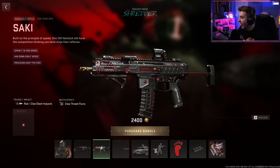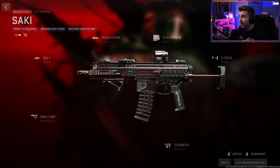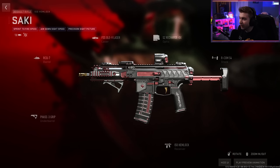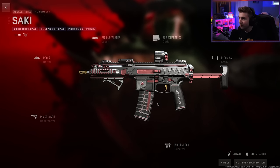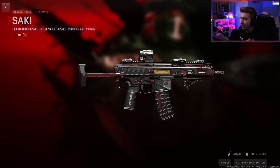Here we have an ISO Hemlock. This looks like an ADS build almost — it's made for sprint-to-fire speed and in-sight speed. This looks really nice. We have the logo here, black with silver and red accents with a little bit of gold sprinkled in. This is a really good-looking weapon.